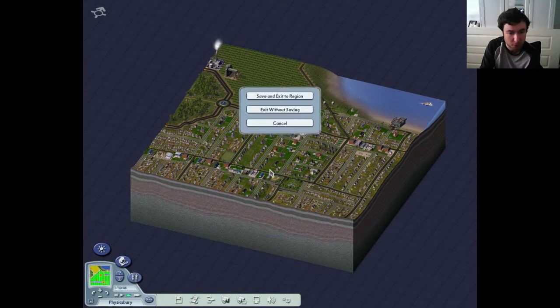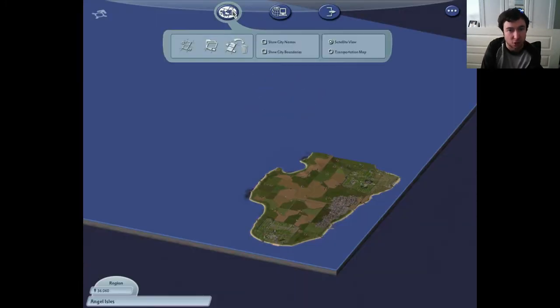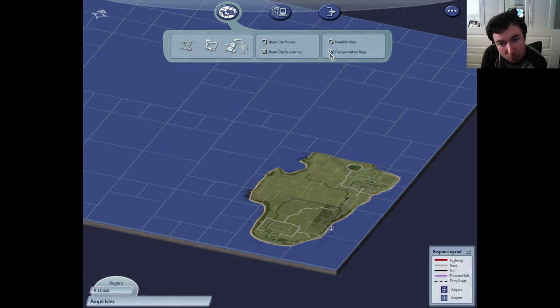6,000 people living there. So what are the remaining stages for this island? If we show boundaries, we just have to have this cut across here a little bit and then into here - just these two, I think. I'm going to join them up and then that will be the first islands, I think. So how are we going to go to the transportation map?